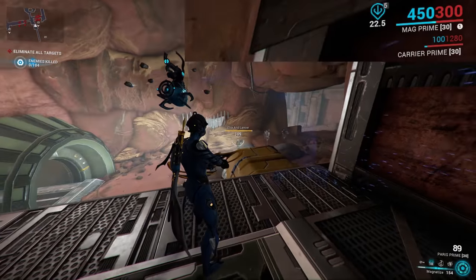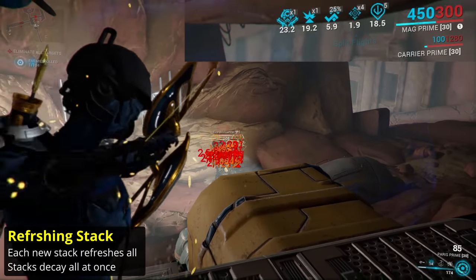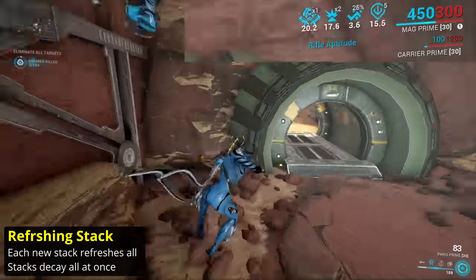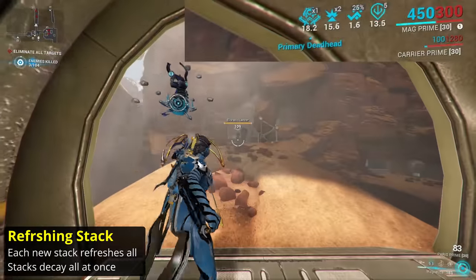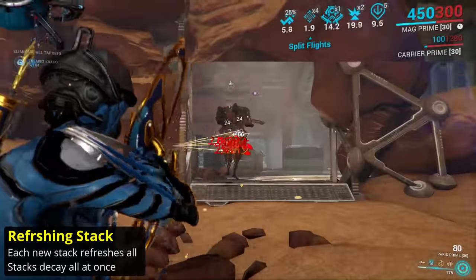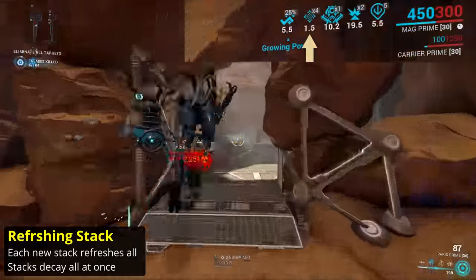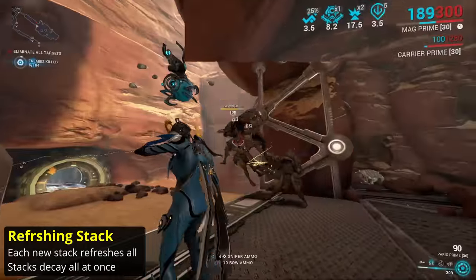Another type of stacking is the refreshing stack, where each stack gained refreshes the duration of all stacks. If no new stack is gained before the timer runs out, all of the stacks are lost at once. This functions like heat procs but isn't a particularly common stack. The mod Split Flights and the Arcane Cascadia Flare both use this type of stacking.